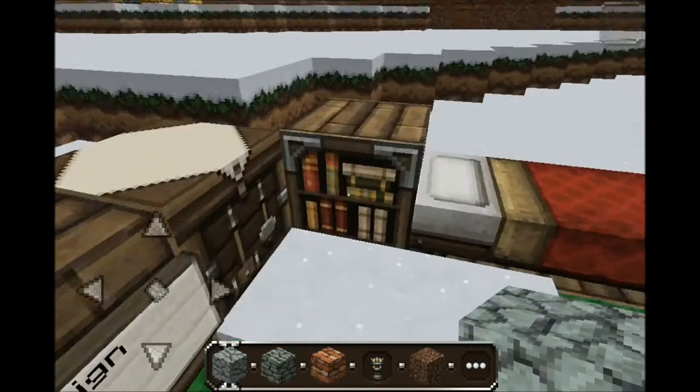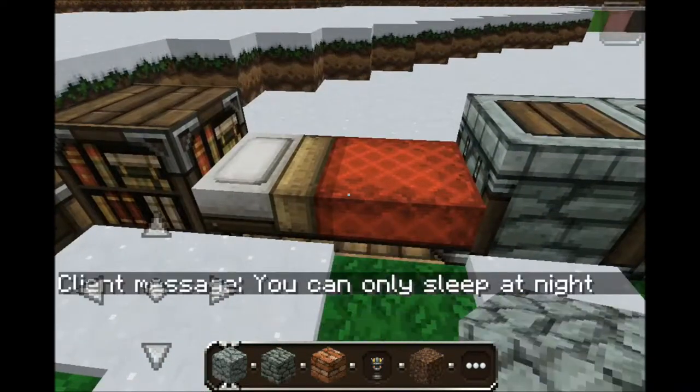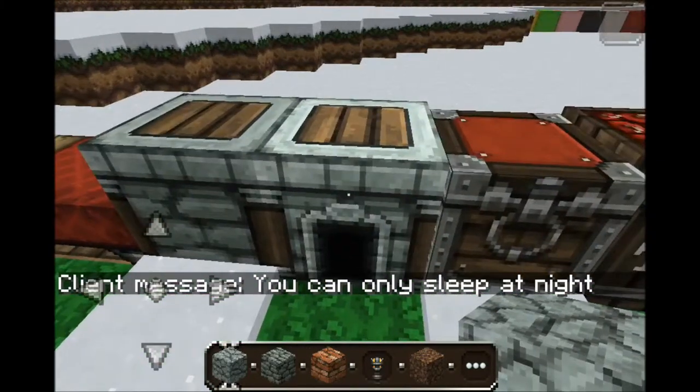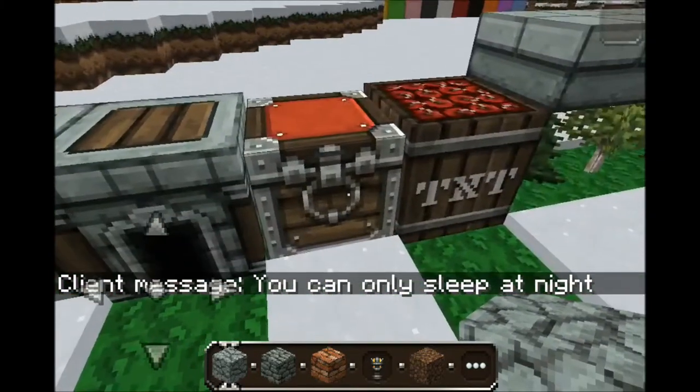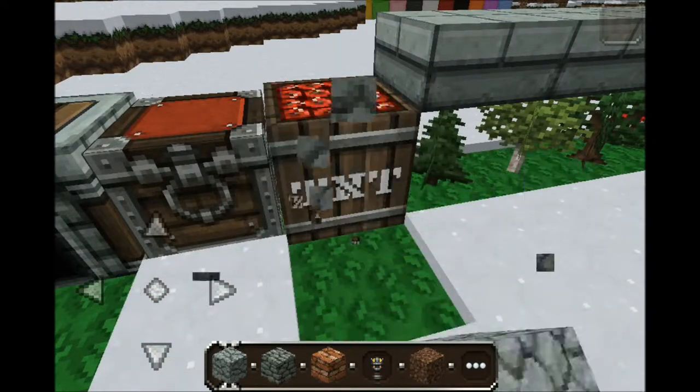Crafting table. Bookshelf. Bed — I can only sleep in it. Stone cutter. Furnace. Chest. TNT.